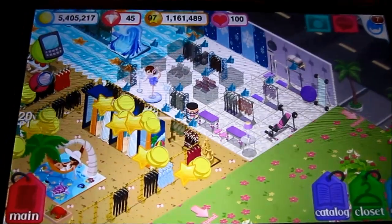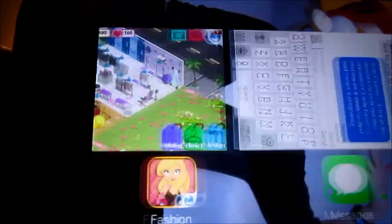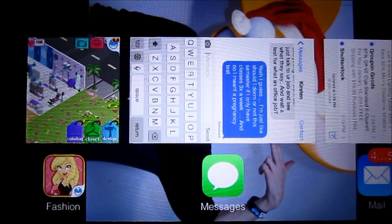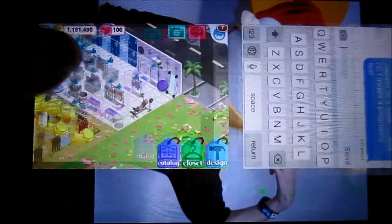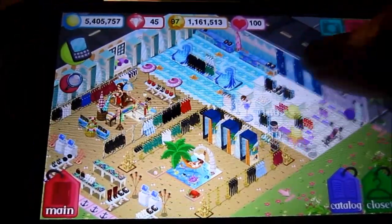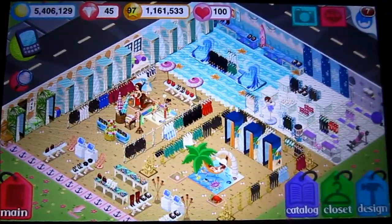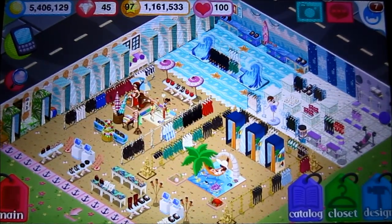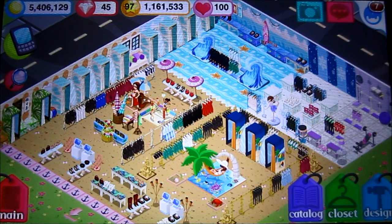Once you've done that, all you do is double tap your home button on your iPhone or whatever device you're using — it looks like this — and then you just go back to the app and it collects all of your likes for you in one shot. So instead of sitting there and waiting for all of them to be collected, you can do this all in one shot.